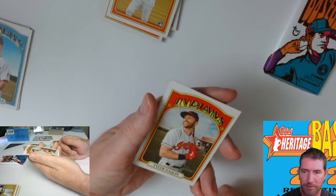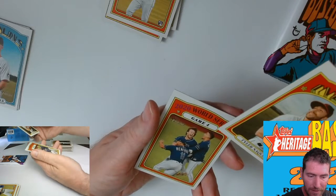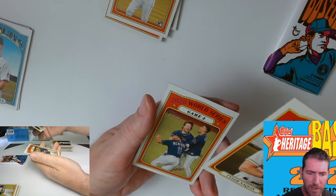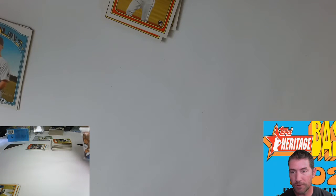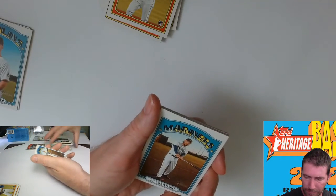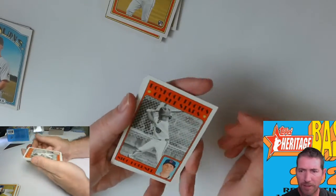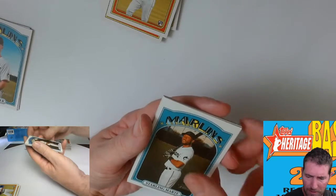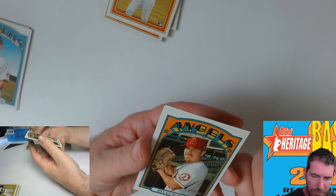I got so much baseball stuff coming. I got Stadium Club, I got Finest, I ordered Bowman, I pre-ordered a bunch of Bowman stuff coming at the end of the year. Panini - two different types of Panini stuff coming: Select and Prism, and also the H2 version which is the Quick Pitch - I ordered that as well. I got some basketball coming too - about three boxes of Obsidian. Kyle Lewis All-Star Rookie - that's not an insert.